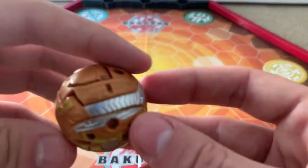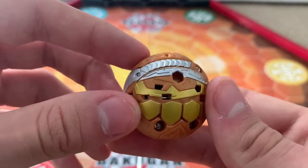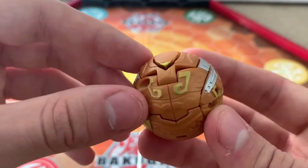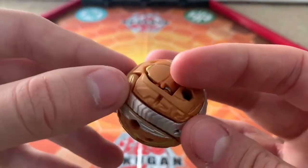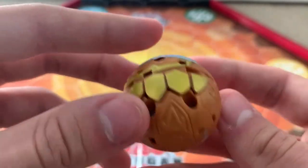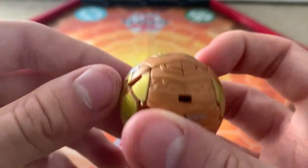Here we have the actual Bakugan. His ball form — very majestic, I must say. This is a very majestic ball form. Loving the detail, all the paint applications, the little runes on him. Super, super just majestic.